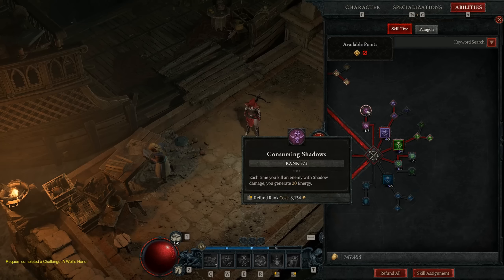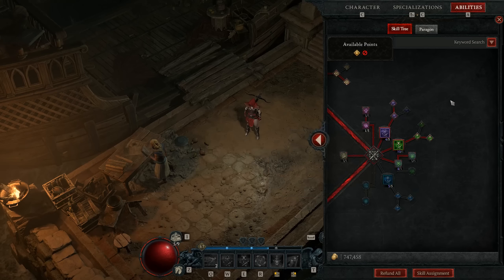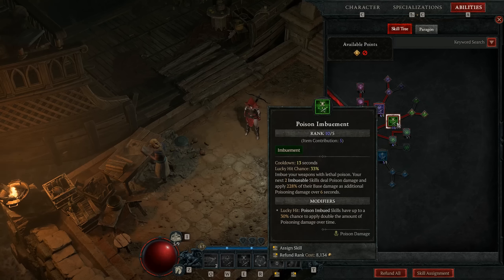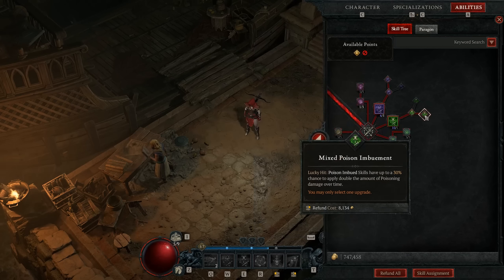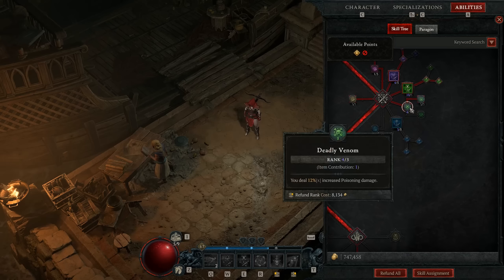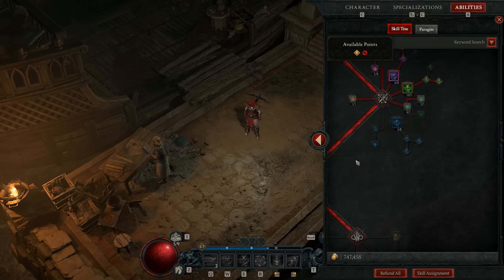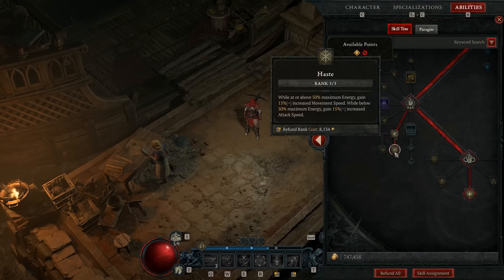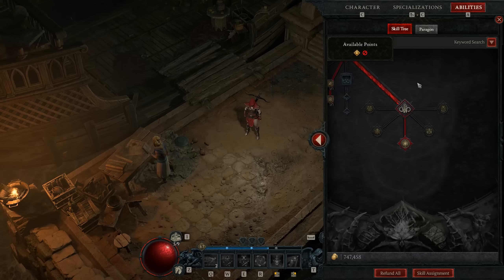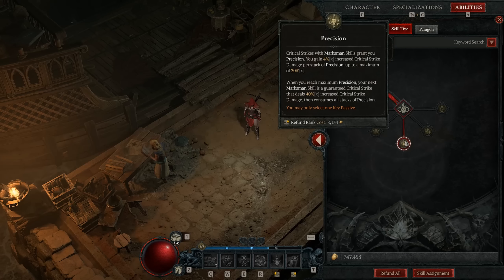Rotating through Shadow Imbuement going the path for vulnerability explosions, and because of that we want Consuming Shadows at three stacks for more energy back as you hit mobs. Poison Imbuement is super powerful — it's the bread and butter for actual damage, while shadow is more the finisher or panic button. For Poison we're going 30% chance to double-apply, Deadly Venom increases our damage, Debilitating Toxins gives mitigation — everything should be poisoned so we always have that up. Adrenaline Rush gives more energy as you're kiting, and Haste is a nice marriage — giving movement speed to keep kiting and more attack speed when below energy, which helps throw more Punctures and regen energy faster. Finally, Precision further stacks with the overall build theme: stack, stack, stack, then dump.